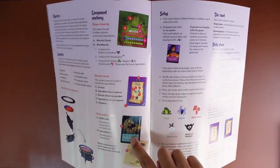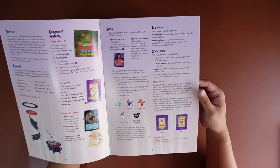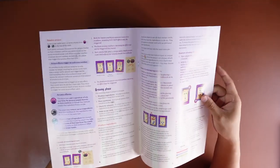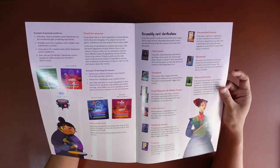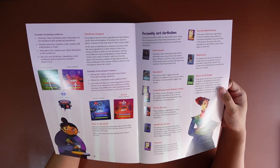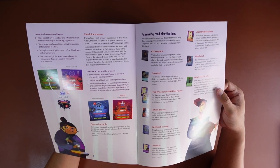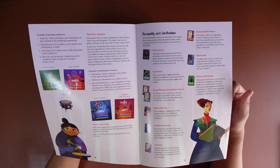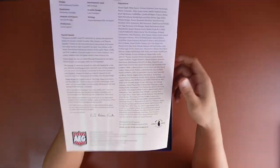We have the recipe cards and the personality cards, which I think are player abilities. There's setup info as well as round phases: the study phase, the brewing phase, passing the cauldrons, and checking for winners. If any player has five or more ingredients in their witch circle, they win the game.